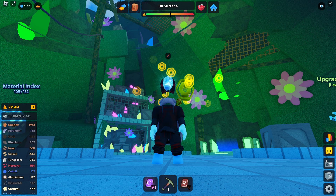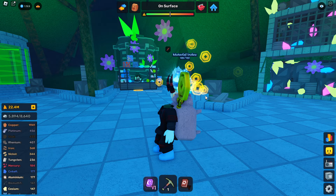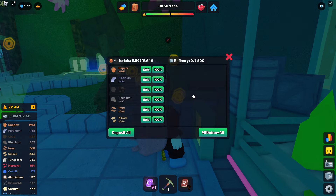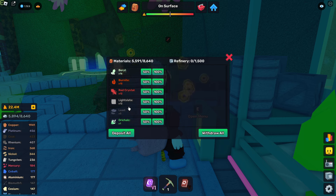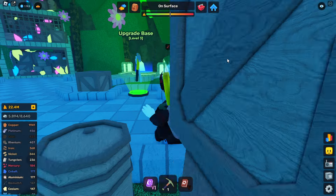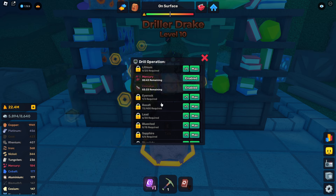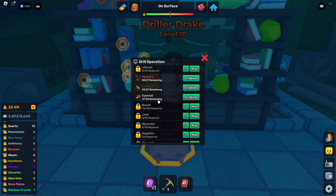Hey guys, welcome back to another video. Today I farmed some ores and you guys want to see how much you make and how to refine on this game. So you go to your base, if you have a refinery you click E and you put everything in. I'm putting everything I have in my inventory to see how much we make in total.